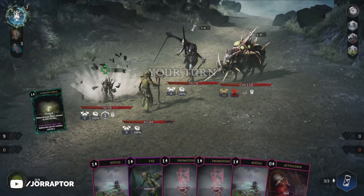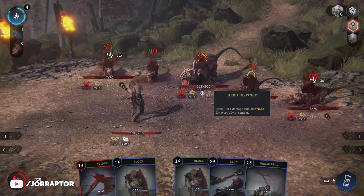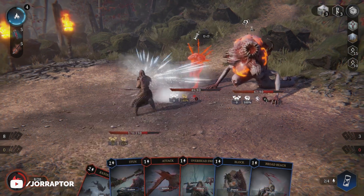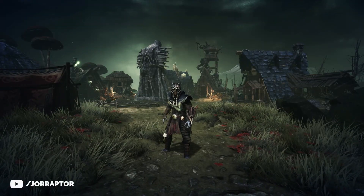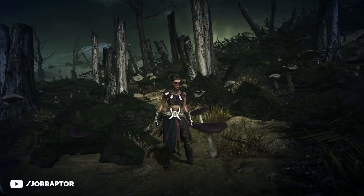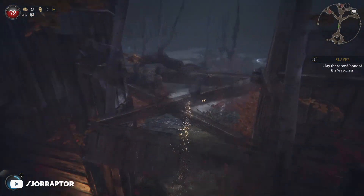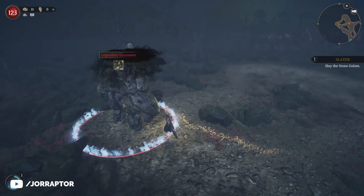As soon as you get close to an enemy, the game switches to a turn-based card battle system where you fight different groups of monsters, and they all have their own unique abilities and attack patterns. In very basic terms, the structure of the game is: you pick a class, start in the hub area, go out into the world to defeat the boss of the area, then return, do some more preparations, and go looking for the next boss until you win or you die and restart.